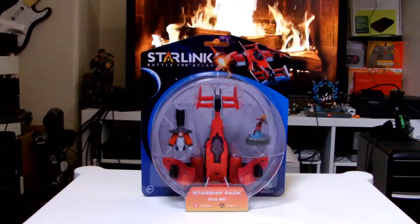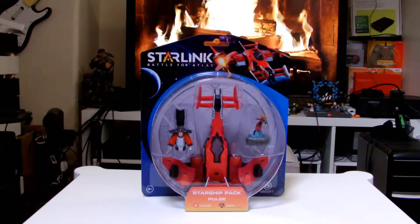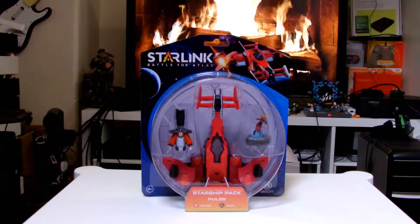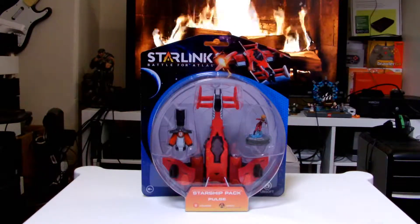Hi and welcome to the Starling unboxing episode. We're going to unbox the Starship pack. This Starship pack comes with Pulse, the Weapon Volcano, and the character Chase.